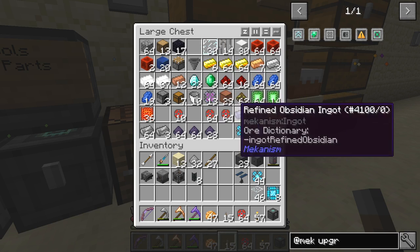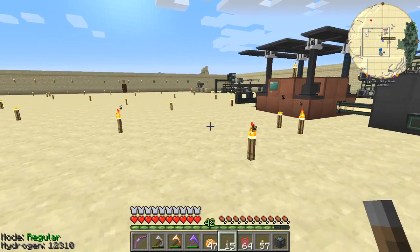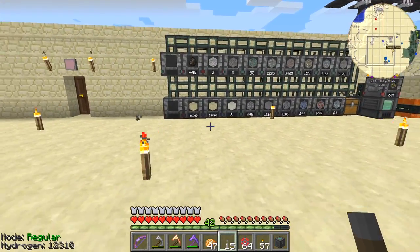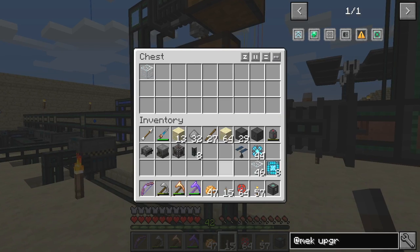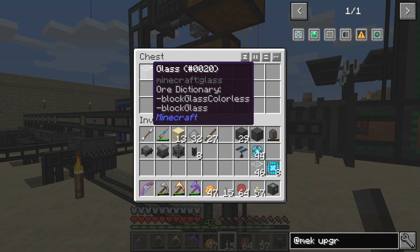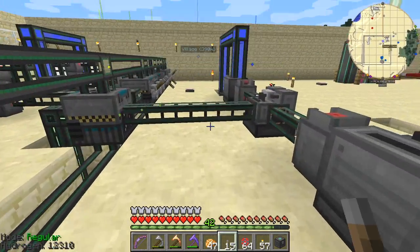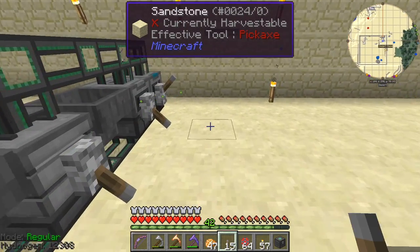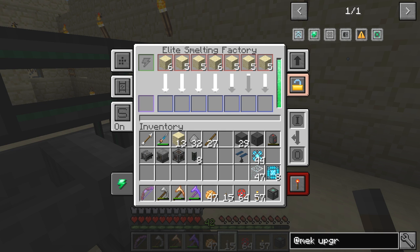Let's quickly go make a stack of glass. That'll go through a lot faster now because we've got a lot more capacity — I've almost doubled the capacity of this. Let's put that in this chest here. The switches are off so I'll turn the switches back on. As you can see it's whipping through these really fast — 64 done in a few seconds.